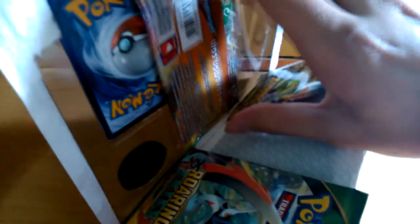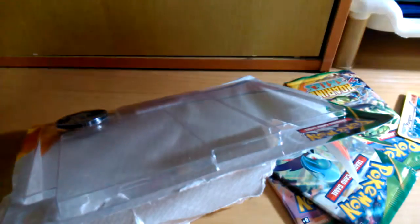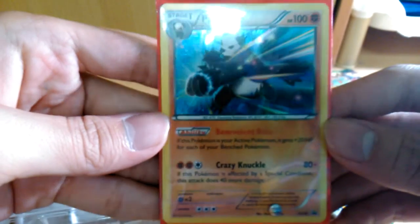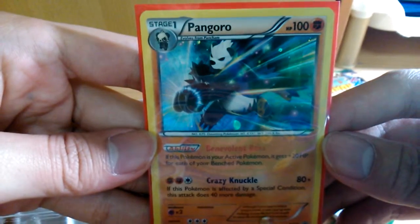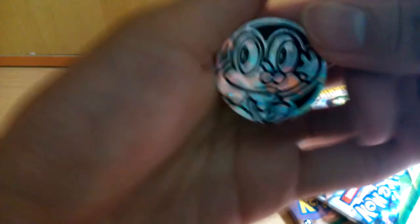There we go. The 3 packs of Roaring Skies, the coin. I think I better take out the promo card first — let me sleeve it. There we go. This Bangoro promo. There we go. And the coin itself — good shot of it.